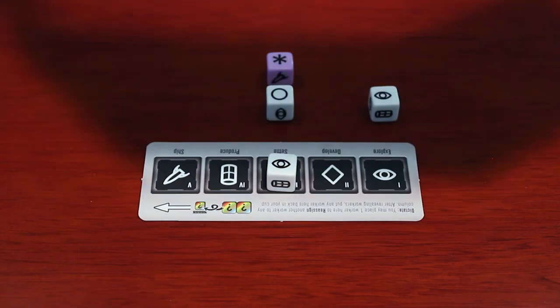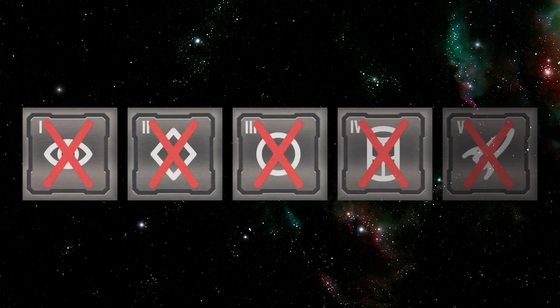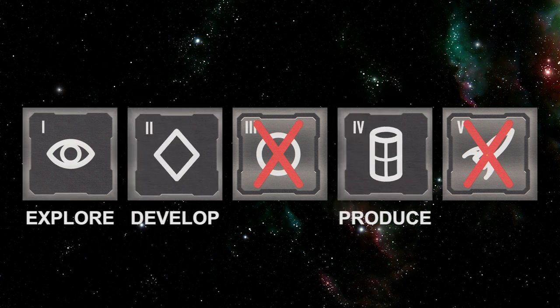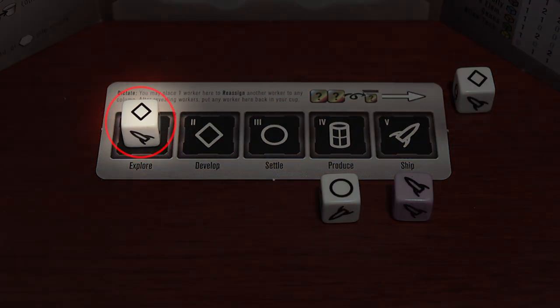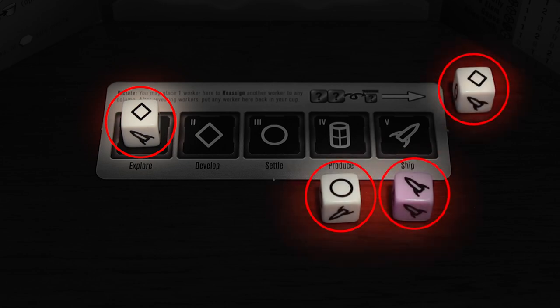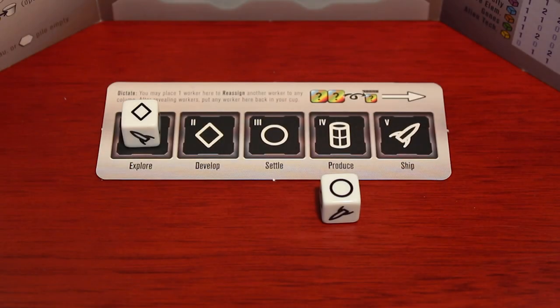After all players are done assigning their dice comes the Reveal step. This is when everyone reveals their dice setup and announces which phase they selected. For each selected phase, flip up the matching phase tile from its X side to its black side. For example, if explore, develop, and produce were chosen, their respective phase tiles get flipped. On your phase strip, any worker die below a phase space that is still on its X side, or any worker on your dictate area, returns to your dice cup.